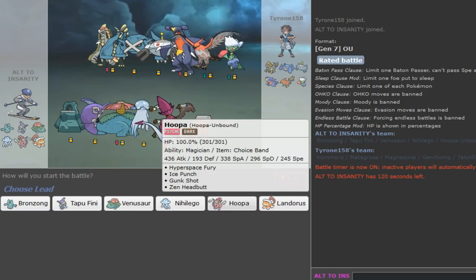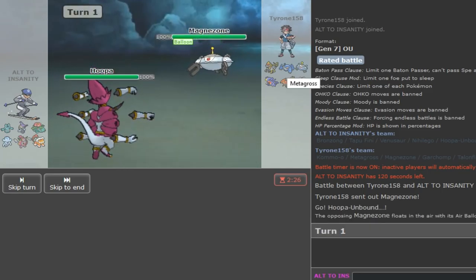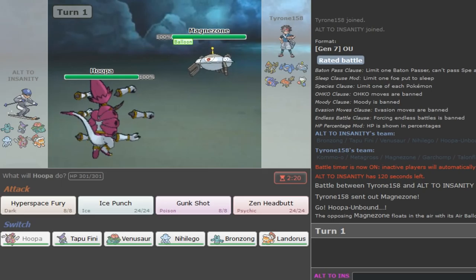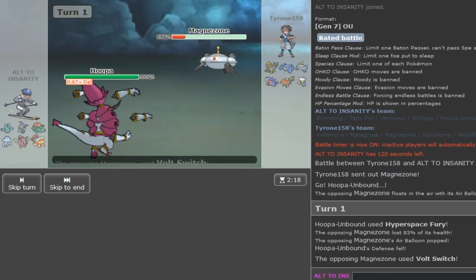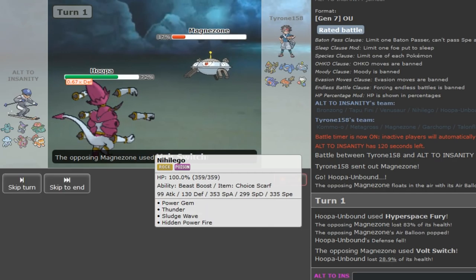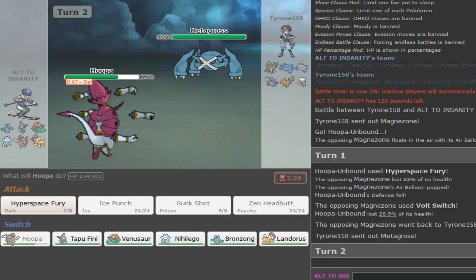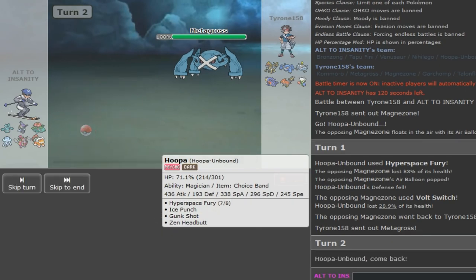Hoopa lives a Meteor Mash from Metagross so I can lead with this and fire off a Hyperspace Fury - he doesn't have great switch-ins. Kommo-o will take a lot. Banded Hyperspace Fury hits him on the lift, which is a bit disappointing but we tanked that. Hoopa is really nice - it might get suspect tested later when the meta develops. Greninja and Metagross need to be tested really badly in my opinion. I'm gonna go Bronzong as my check for Metagross.